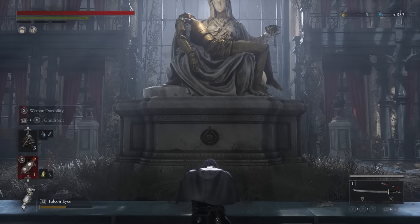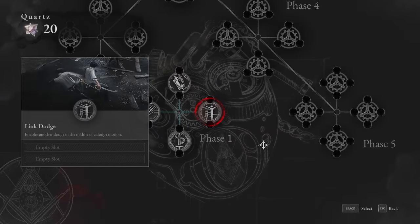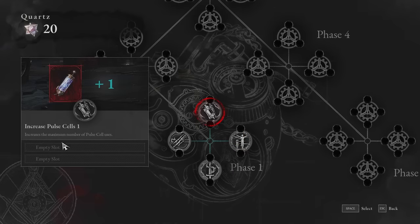There are rumored to be 29 total Quartz in the game, so you should be able to get all of these and more. I've got 20 Quartz at the moment, and the max is 29 that have been found in the game — that will take us all the way into phase five. I've reset it so we can go through it all together from the start. Let's start in phase one.